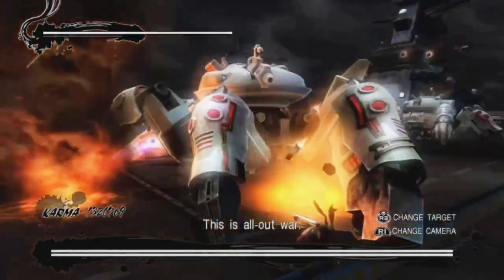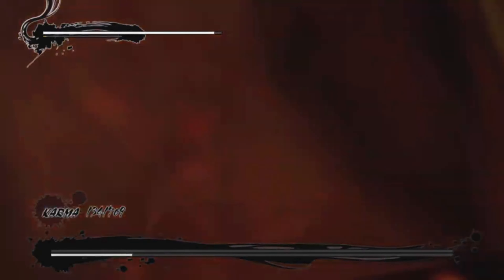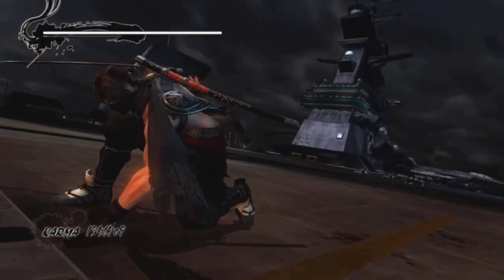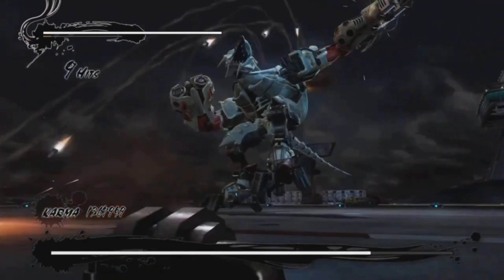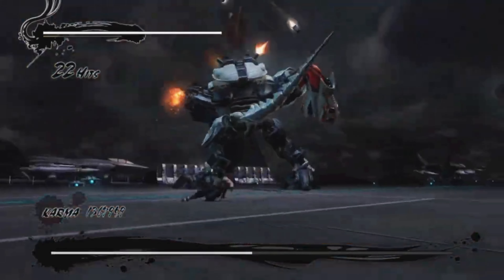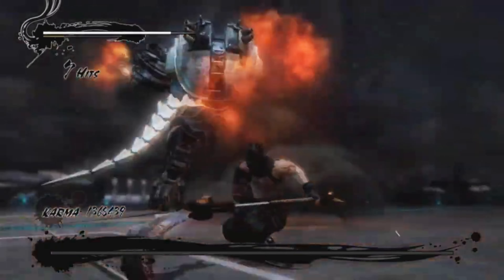Day 7: we have to defeat 2 spider bots, then the robot boss. The spider bots are easy with the scythe 360. The robot - I use the 360 to make a lot of damage and stun him so he falls back. I can then destroy his arm. The scythe makes so much damage it barely affects his health bar. I destroyed him.